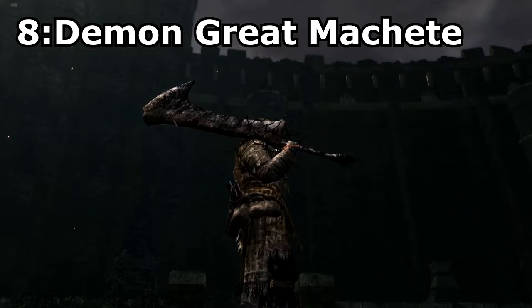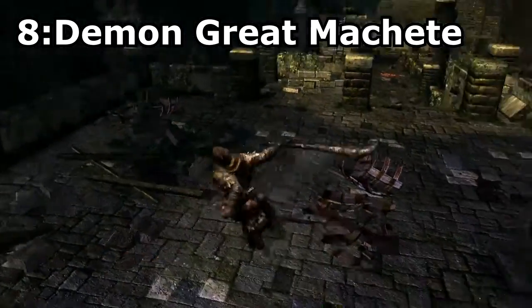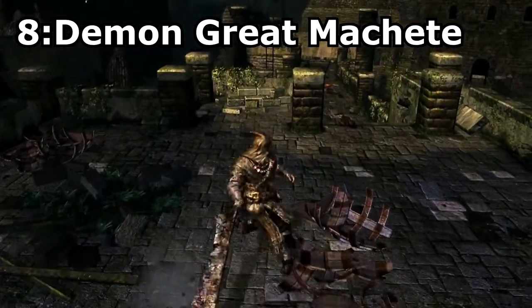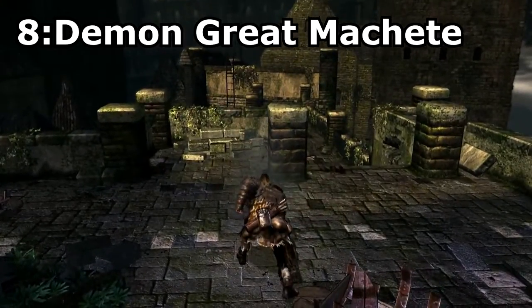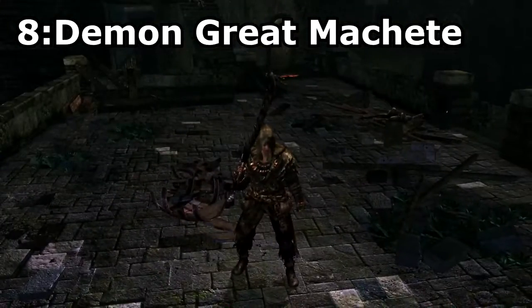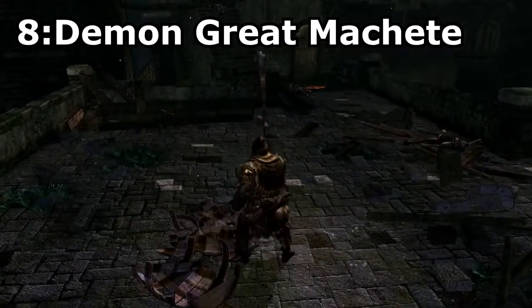Demon Great Machete. This weapon can be acquired as a drop from the Capra Demons, or can be bought from Shiva of the East in Blighttown. I debated whether to include this weapon or not, but in the end I did because of its cool looks and fantastic power. This weapon has really good scaling and strong base damage, making it a very effective and cool sword.